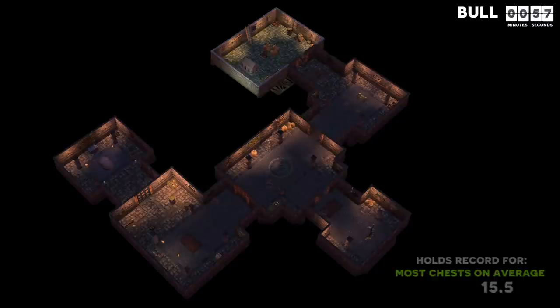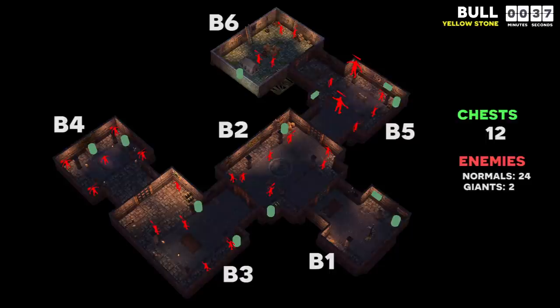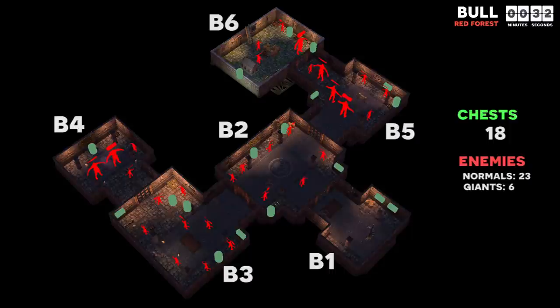In yellow forest bull, the loot and enemies are pretty evenly distributed — if you are primarily going for the boss, go straight to the boss; if you are going for TPL, kill every enemy and loot every chest. The same is true of yellow stone bull: it has fewer chests and fewer enemies, but they are all pretty evenly distributed.